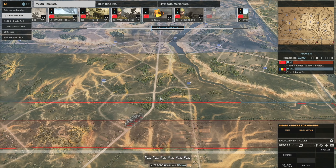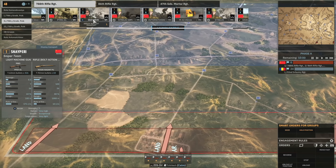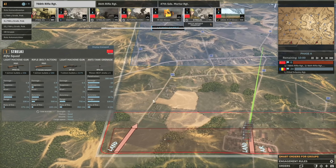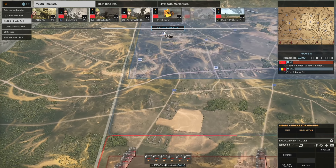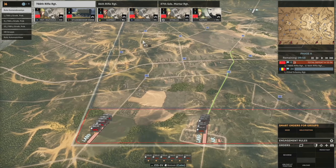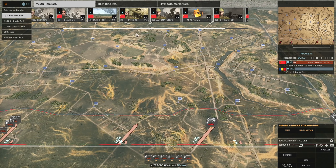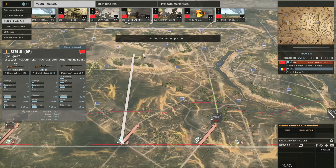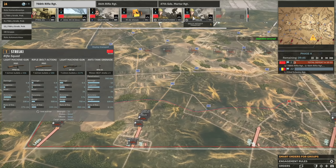There isn't anything in terms of defences so I feel like pushing up with some Stralki is a good idea, because there may be areas of the map that aren't too well defended and then we can take a lot of ground very quickly and get the battle over and done with. I didn't actually mean to press the launch battle button there, but that's okay — we can just bring in some more stuff as we go.